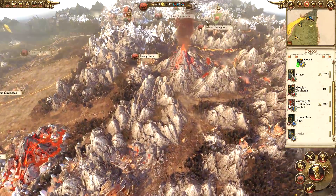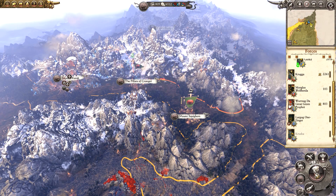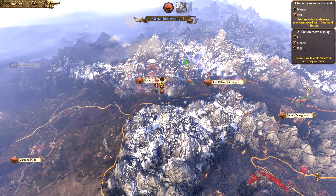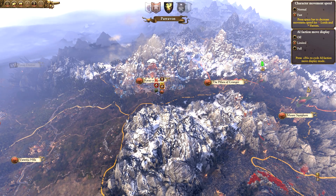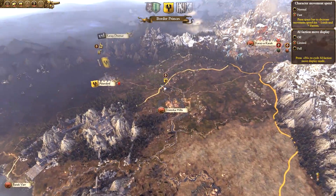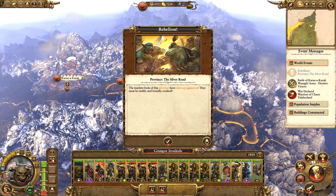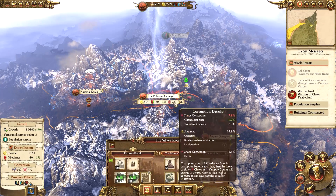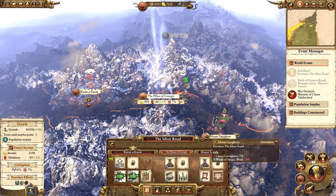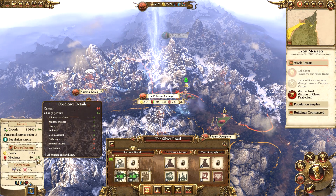We are currently making 6,500 a turn, so it looks like it's time to possibly build another army soon. There's a rebellion at the Silver Road - I think it was just destroyed by the war, so we are getting positive public order already. Military crackdown and military presence are sorting that out.